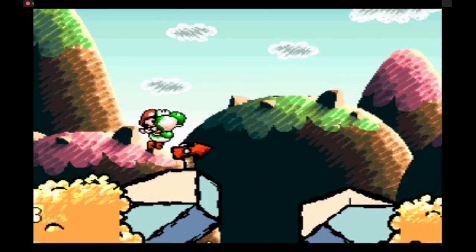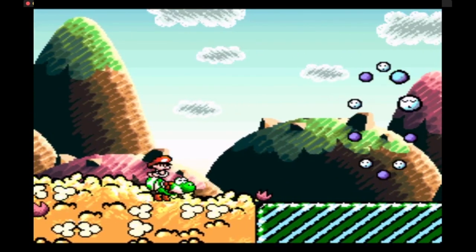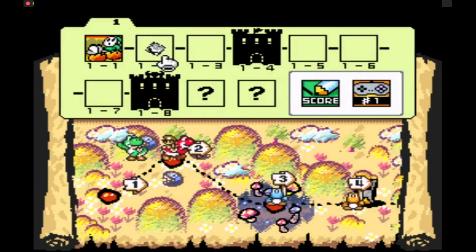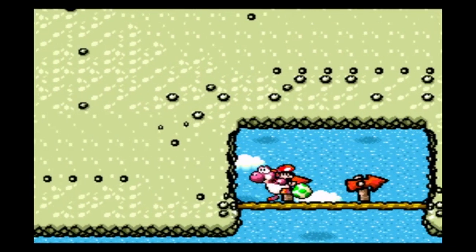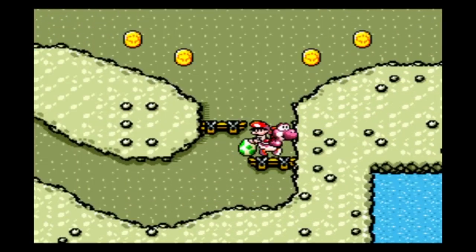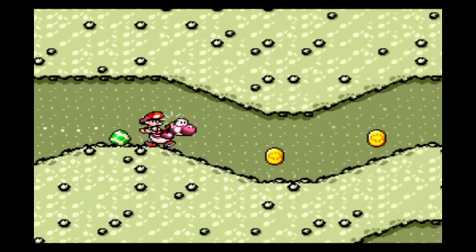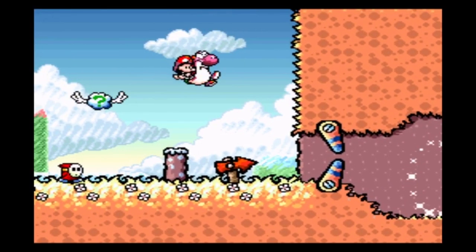1-1 is a really easy level. Just play through it avoiding all coins, and keep in mind to kill all the enemies near the gold ring, and you'll be fine. In 1-2, however, we'll have to do our very first big skip, because as soon as we enter the second screen, there are coins blocking every path that we can't possibly avoid. We'll have to execute what is known in speedrunning as the 1-2 skip.